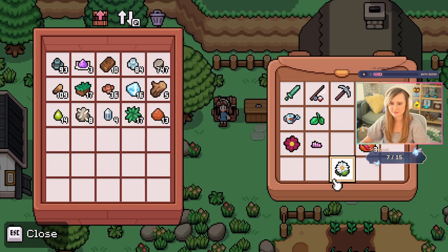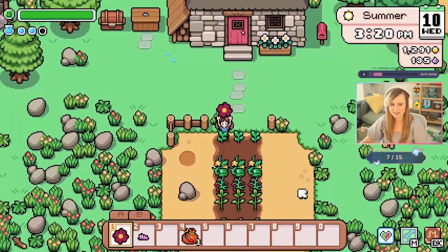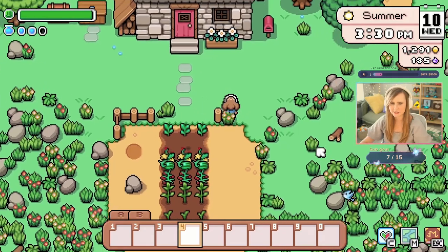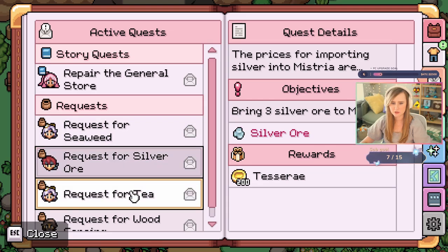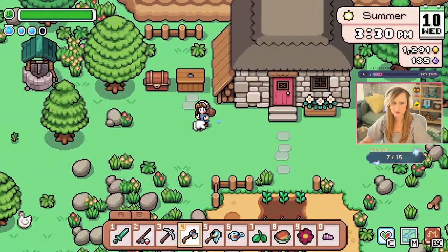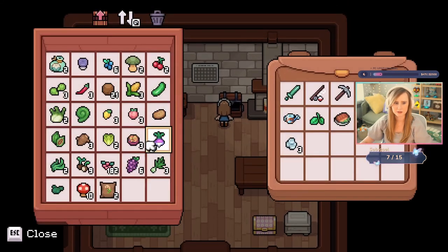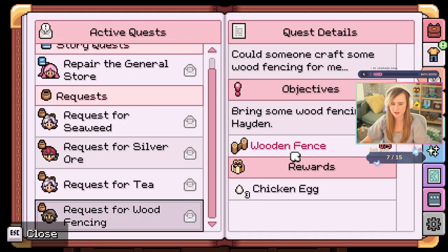I need to go donate these. Let's grow some more peppers. What do I need? Seaweed — two seaweed, three silver ore. Do I have seaweed? I think I do, I think I remember putting it in here. And then what else — T, which I have no idea how to find, and then five wood fence. I probably have to build that because I don't have that stuff yet. Let's go find everybody to give them the items.